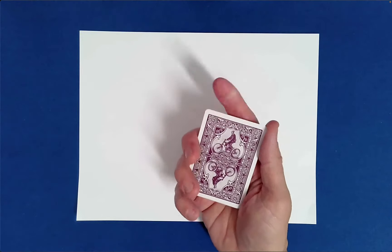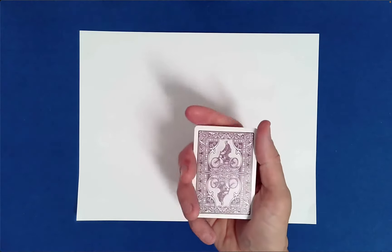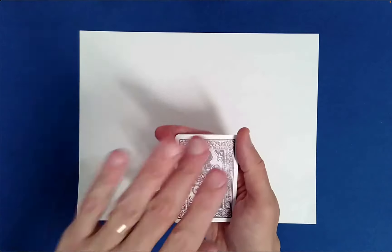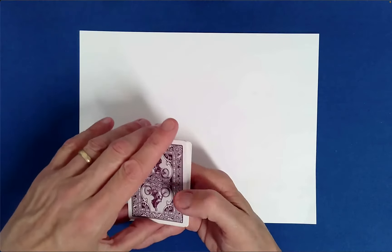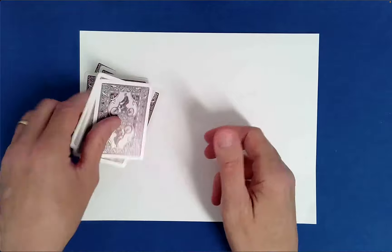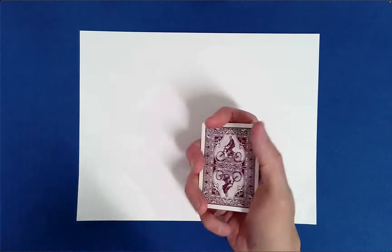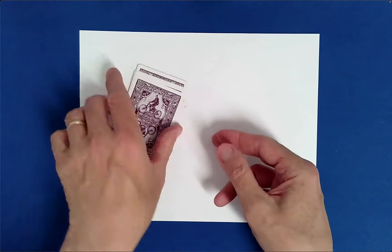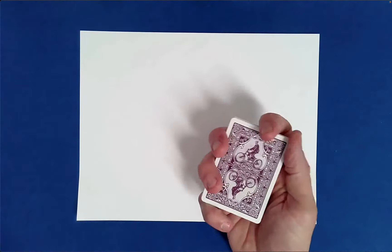We'll ask you for a few random numbers between, let's say, five and ten. Seven? Okay — one, two, three, four, five, six, seven. How about another one? Six — one, two, three, four, five, six. Okay, let's try a different kind of mixing.